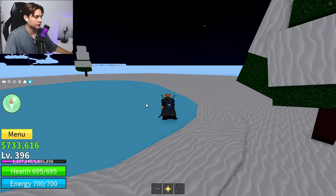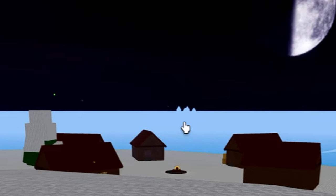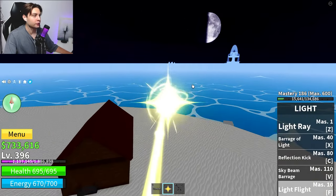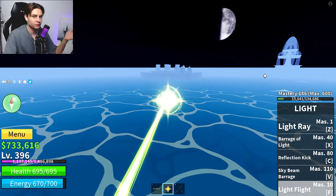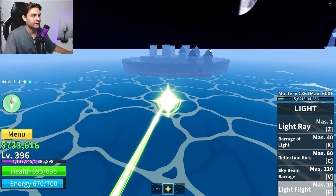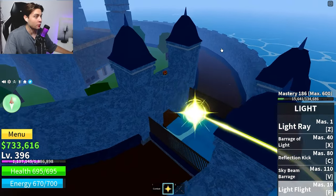Done — now we have approximately 30,000 Bellies, which is a good amount. Now from this location we need to go to the prison. You can find it by these towers right here. If you have a flying fruit like mine, you can just fly there, but you can also use boats — it's up to you.